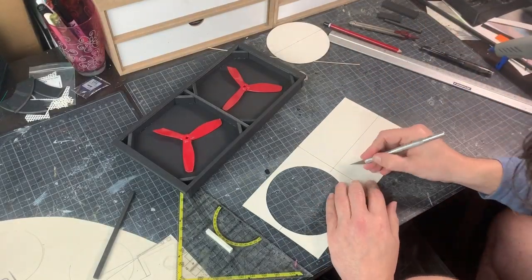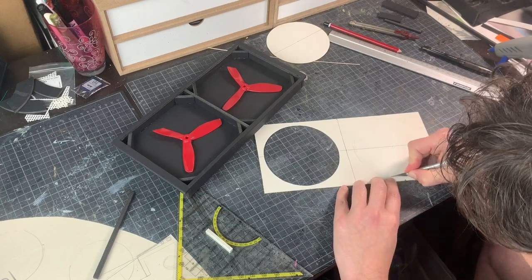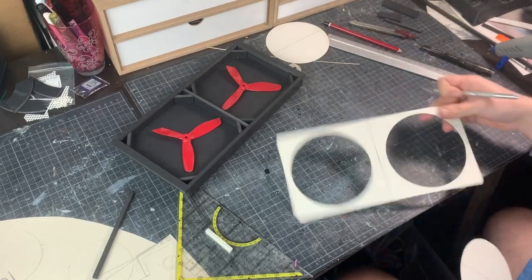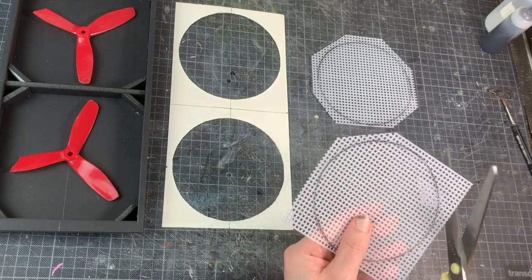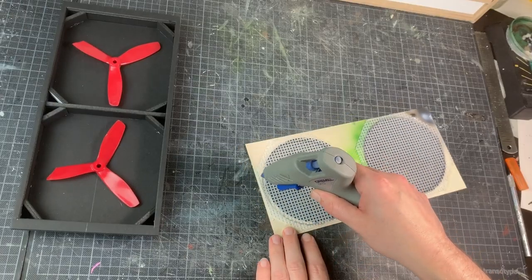With the basic shape for the ventilation system done, it's time to start on the front. A simple piece of cardboard, then I cut out a couple of circles — to get even circles I tend to rotate the subject I'm cutting. Then I fill up the holes with a piece of plastic mesh, cut to size and glued down with hot glue.